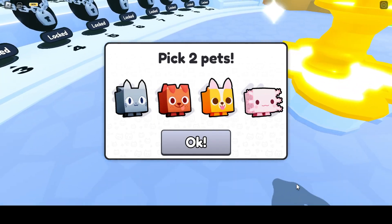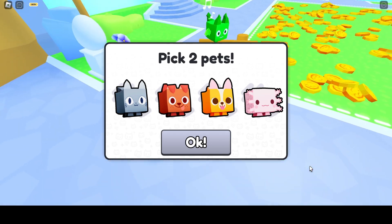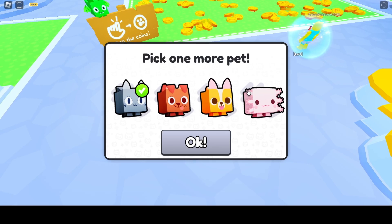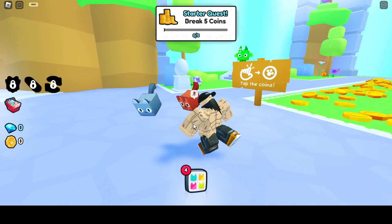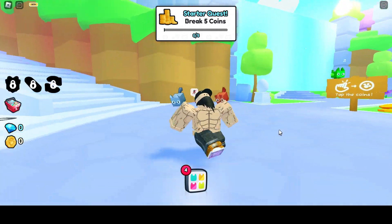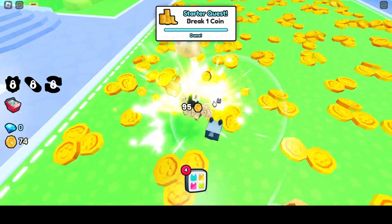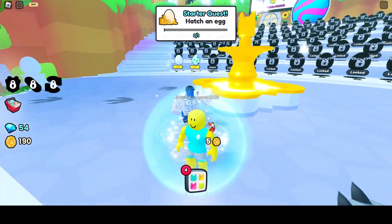What's going on guys, today's video I'm playing Pet Simulator 99. I just started and it says pick two pets, so I'd go with the cat and the dog. Why am I walking? I'm like floating. What the hell is this man? Break five coins — I'm just smashing coins with my hands I guess. Hatch an egg right here.